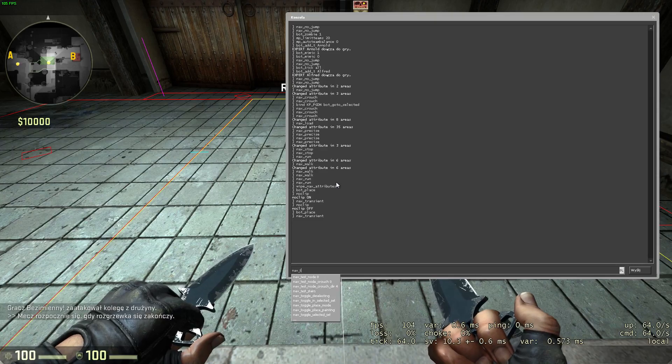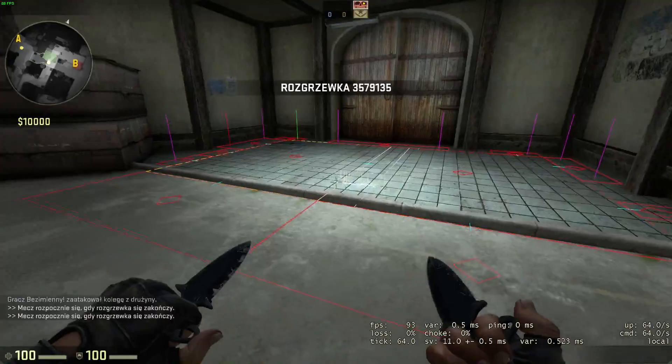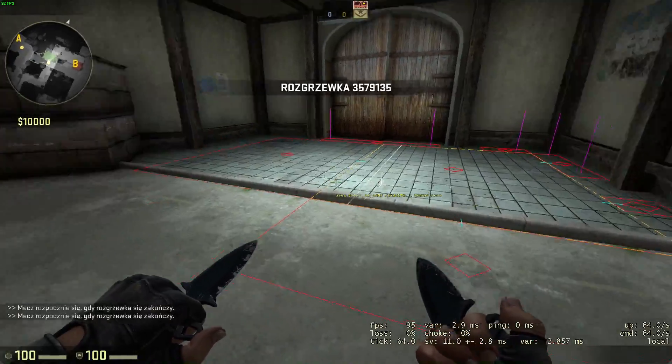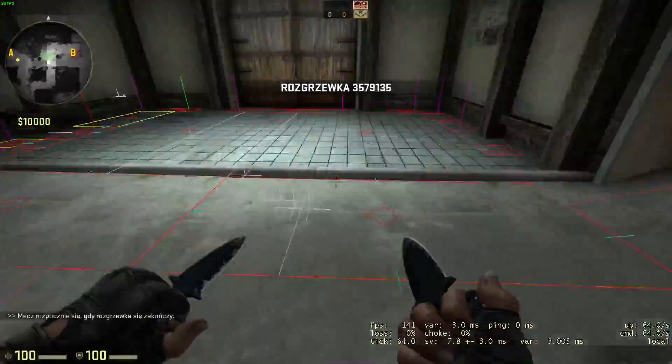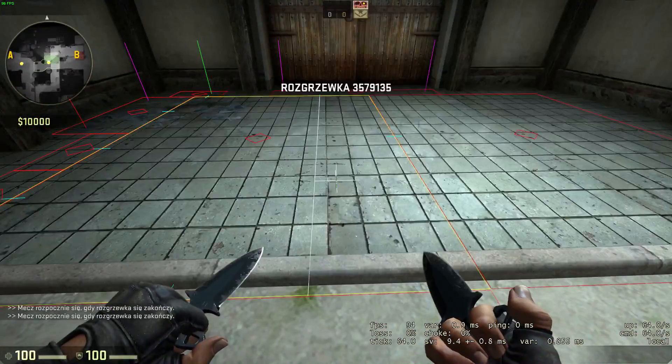In theory, the Transient attribute marks an area with the 'area is transient and may become blocked' flag. In practice, in all scenarios I've used it in, it didn't work — it didn't matter if it was blocked by a wall or the ground disappeared, bots still tried to go through it. Valve, please fix.